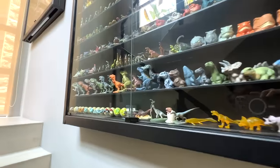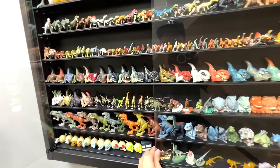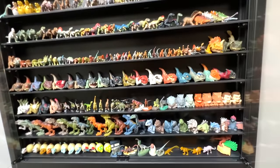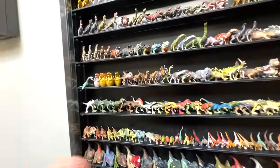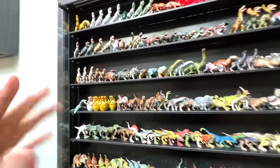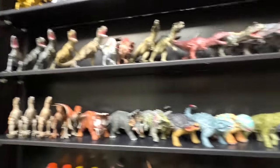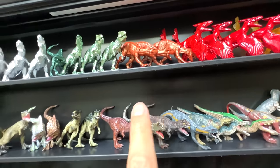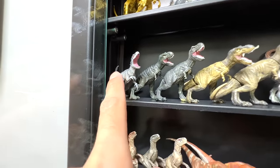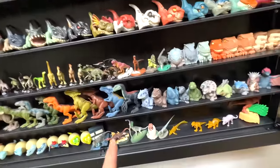We are now at the mini shelves — shelf number 1 and shelf number 2. Let's begin with number 2 first. I don't think we have many Indominus Rex or Indoraptors on this shelf. We do have one golden Indominus Rex, one Indoraptor right here, some metallic Indoraptor, and a Captive Collection Indominus Rex. I think that's about it.